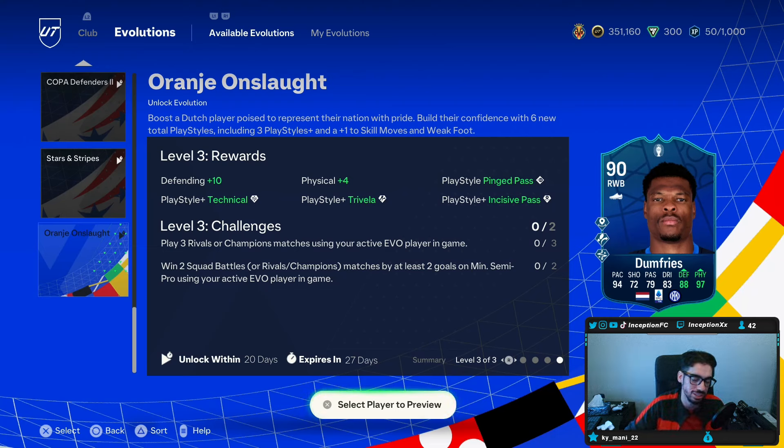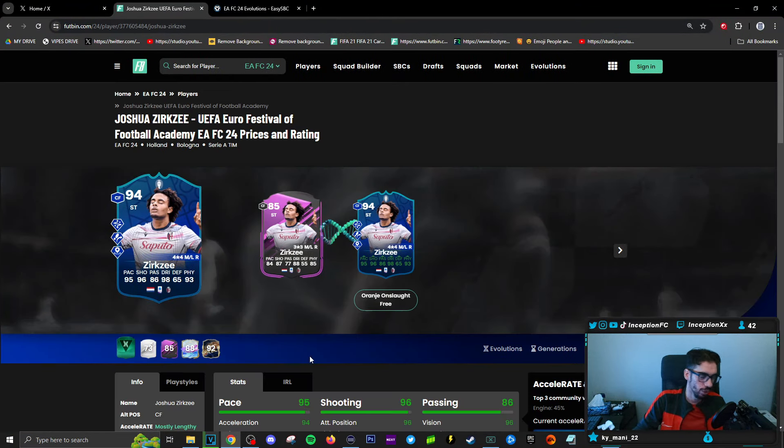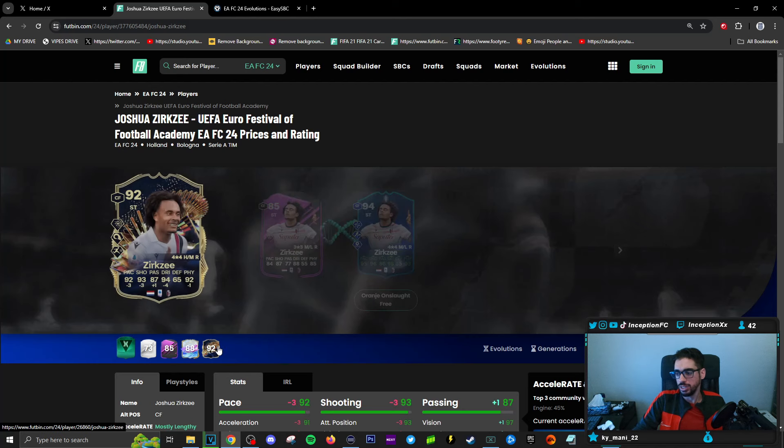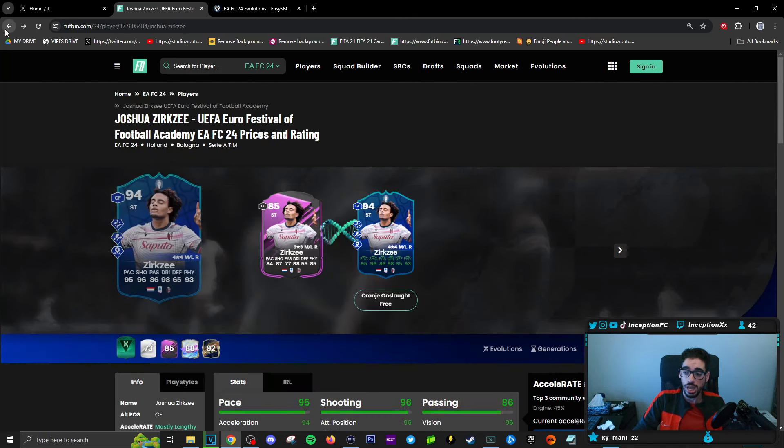I just don't think that's going to make the most sense unless they have something like an Intercept Plus and a Relentless Plus, but the playstyle pluses just make more sense for different positions. One of those positions would be Xerxes — he does have a Team of the Season. The Team of the Season has Power Shot Plus, Power Header, and Rapid.